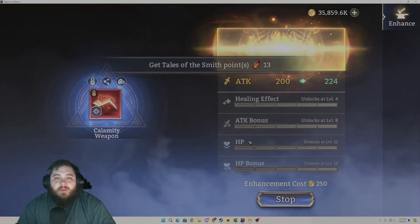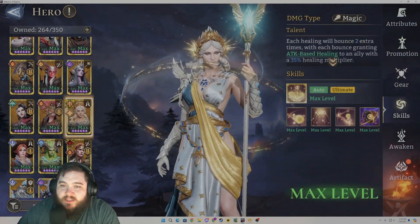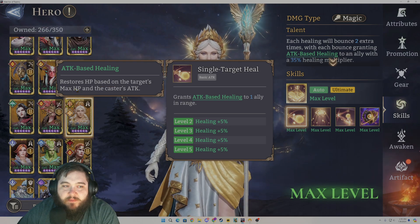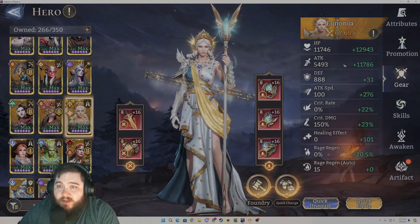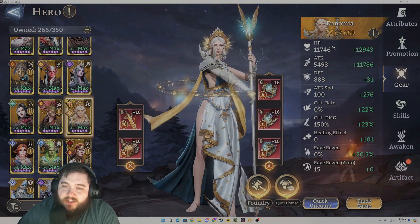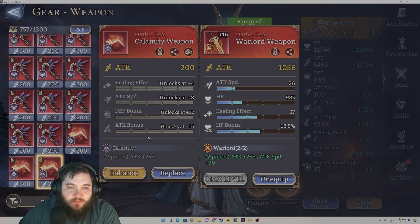This one's actually kind of worth it even though it didn't roll well. To give you an idea of why — let me find an attack-based healer. This is an attack-based healer, and if you click here it will actually say that it restores HP based on the target's max HP and the caster's attack. This is important because if you have your healers — specifically in Wasteland Titan, but it is helpful in other places as well — actually having a good chunk of HP, you'll end up getting more heals out of your attack-based healers if they have pieces with HP on them.